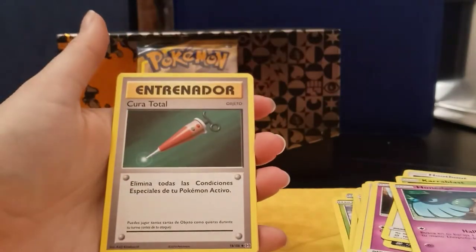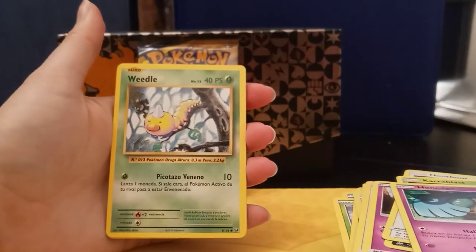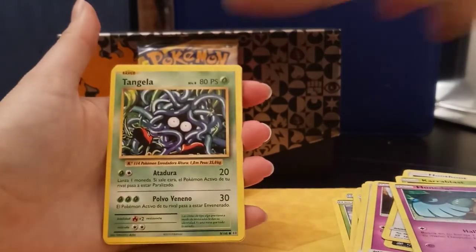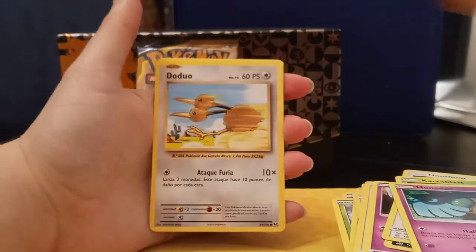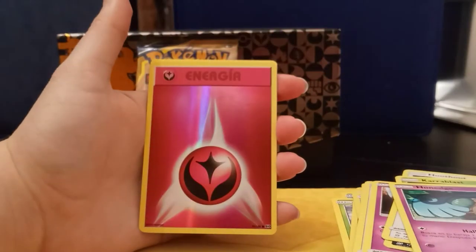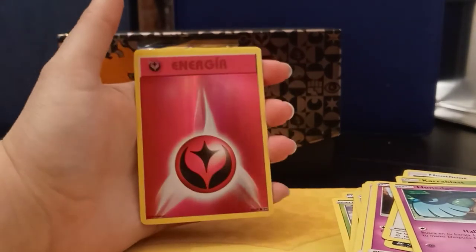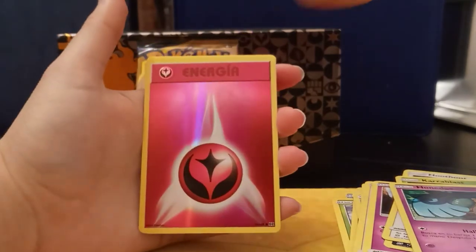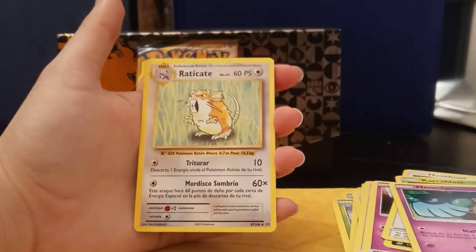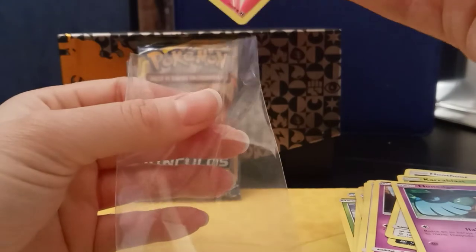We got Machoke, Cura Total, Kakuna, Weedle, Tangela, Bonita, Doduo — whoa — a Reverse Holographic Energy! That's pretty cool. Fairy Energy and then Eradicate.